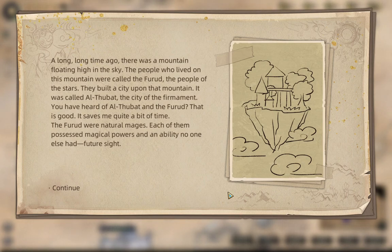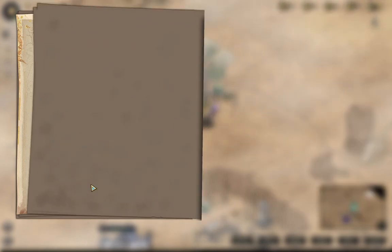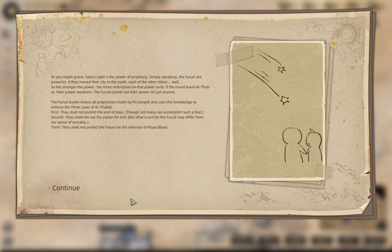'A long, long time ago there was a mountain floating high in the sky. The people who lived on this mountain were called the Fru-Rod, the people of the stars. They built a city upon that mountain called Althubat, the city of the firmament.' The Fru-Rod were natural mages — each possessed magical powers and abilities no one else had: Future Sight, the power of prophecy. The Fru-Rod are powerful, but the stronger the power the more restrictions exist. The Fru-Rod leader knows all prophecies made by his people and uses this knowledge to enforce the three laws of Althubat.